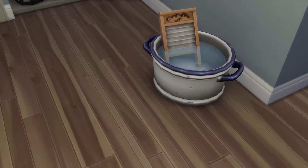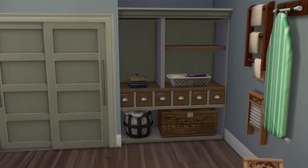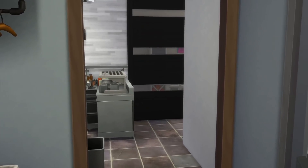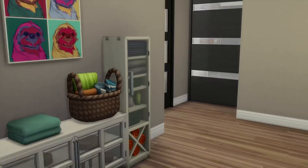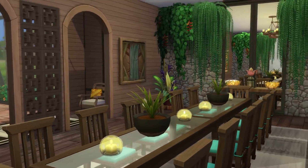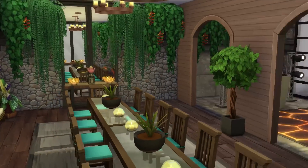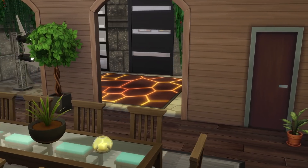I also added a laundry room — just a washer and dryer, multiple hampers, a hand-washing tub for delicates, and a linen closet. Everything you need for laundry. This is more for the butler and maid — this family probably won't do their own laundry since they're multi-millionaires. There's also a tiny door here leading into the jungle adventure party center or entertaining room.